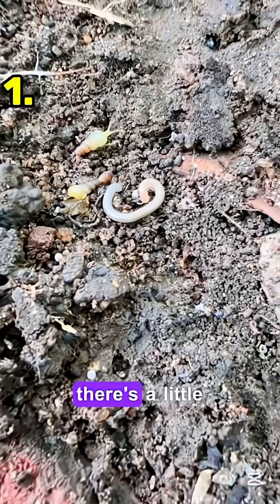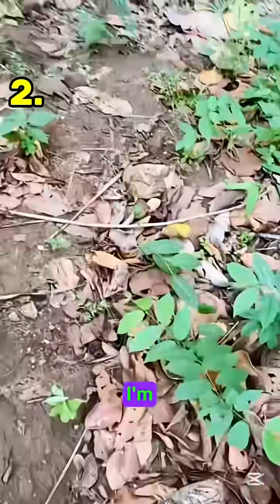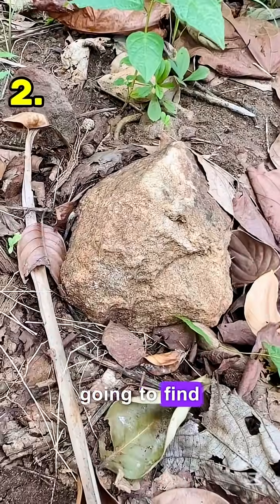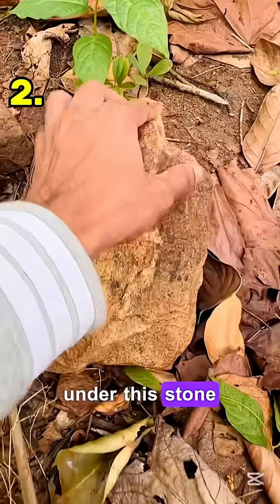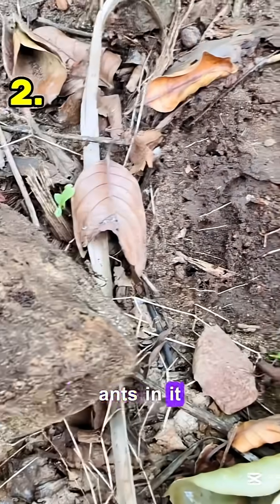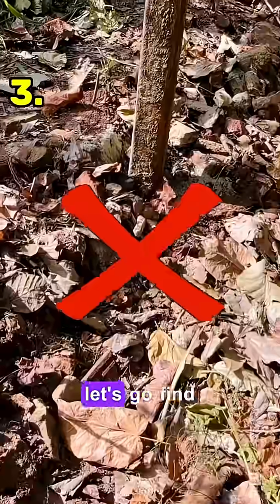Oh my god, there's a little worm! Wow, that's great. Now I'm going to find the second stone. Let's see who's under this stone. Oh, there are only a few small black ants in it. We didn't find any big animals. Let's go find the third stone.